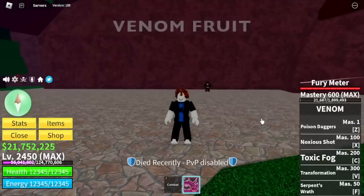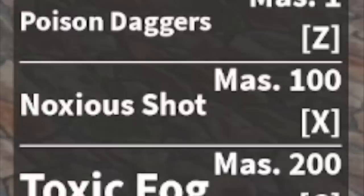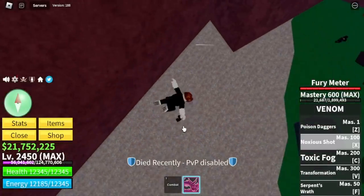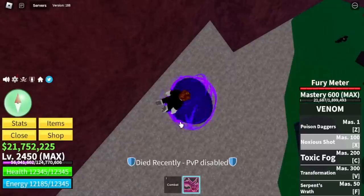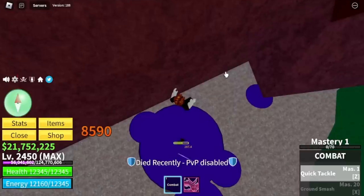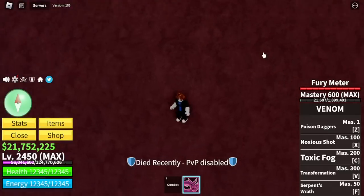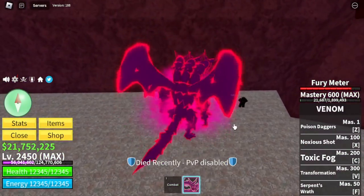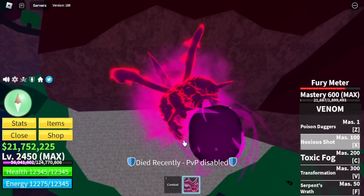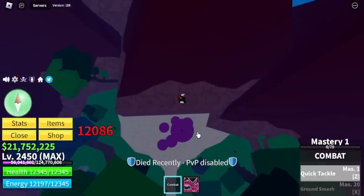Next up, Venom Fruit. I know some of you will recommend this one. Let's try the Noxious Shot — the X skill. Max stats, 600 mastery. We're going to include the damage of the Toxic Debris — continuous DPS damage. It goes from 5000 to 10,000. That's a lot! Now with the transform V skill and using Noxious Shot again, damage climbs: 10k, 11k, 12k, 13k, 14,000 guys — that's a lot.